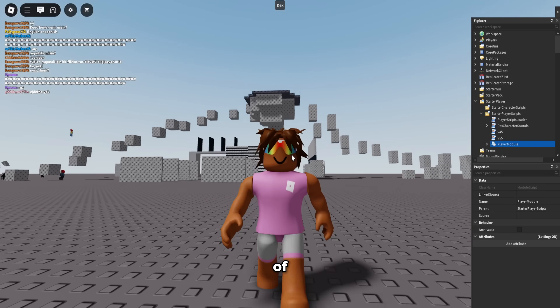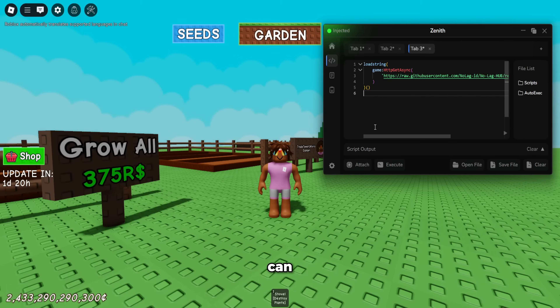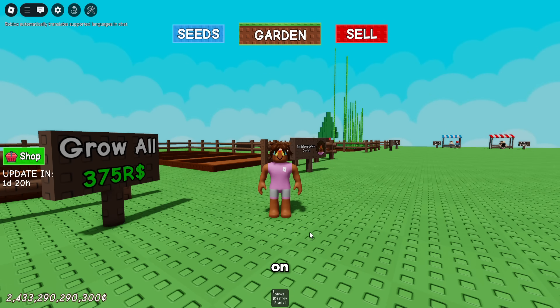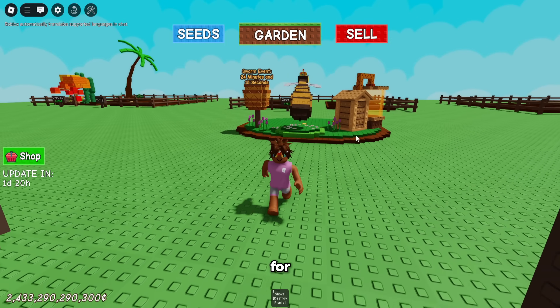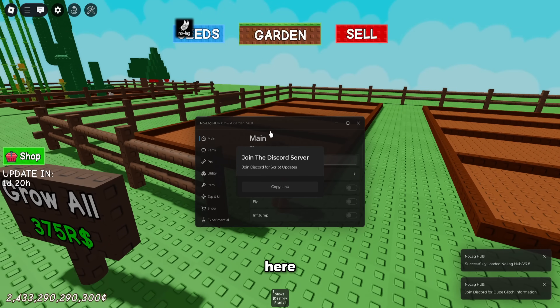I might as well show you guys more of this executor, so I'm going to go into a game with a script. As you guys can see, I'm in Grow a Garden right now. I'm going to open up Zenith and just click execute on No Leg Hub — it's pretty much the best script for Grow a Garden. It should load here in a second.